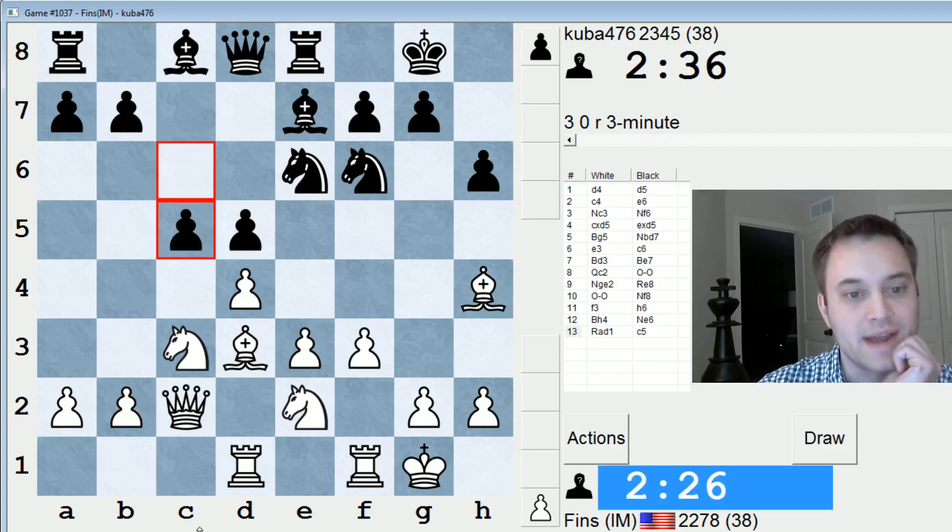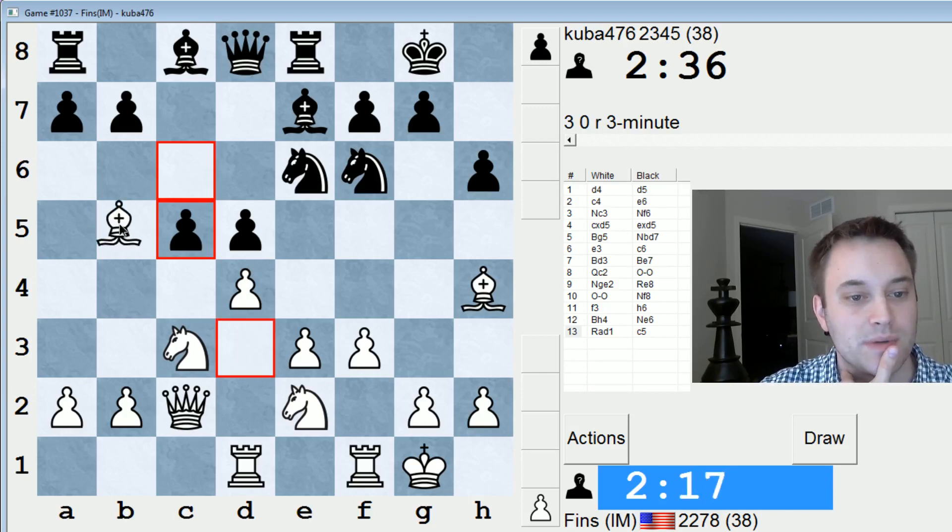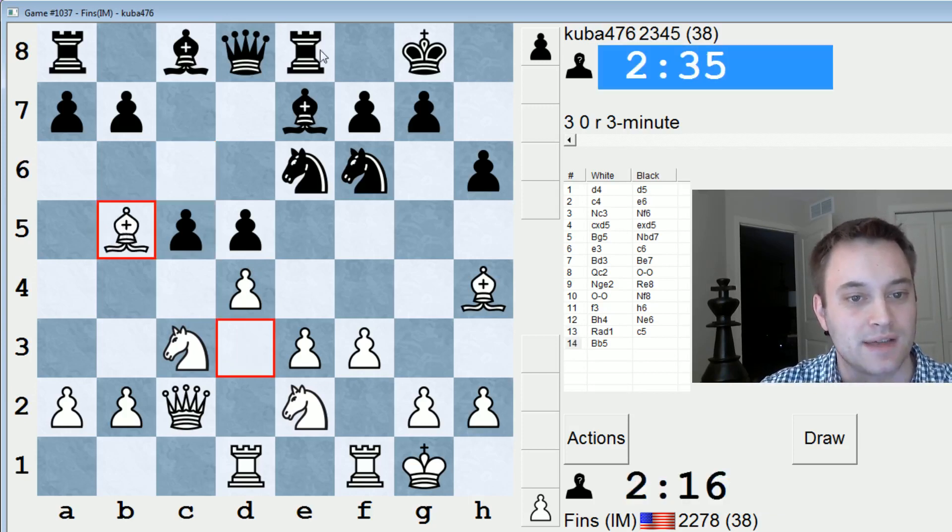Knight to E6 and he plays pawn to C5 thereafter. So that leaves D5 a bit weak, but can I make use of that? I'm going to play bishop here and just ask this rook what it's going to do. Probably he'll play bishop D7, and I wonder if there's some way I can win a pawn out of this.